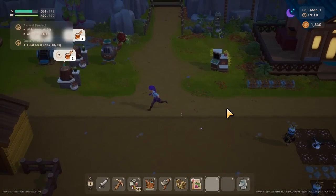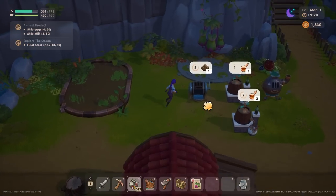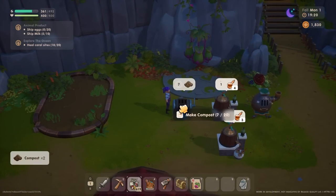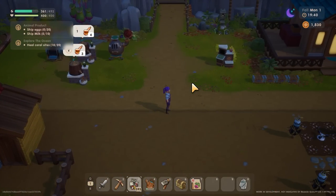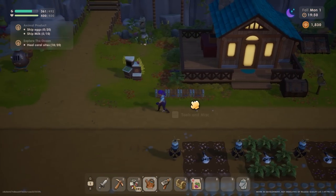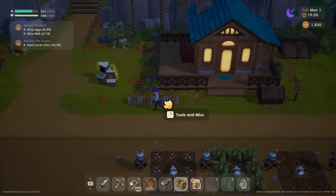I can always keep them overnight if I need to. 20 compost will make 10 fertilizer, so I only need 16 pieces of compost and then that will be fine. It's nearly eight o'clock, so my best bet for the rest of the day would be to put all my stuff away.